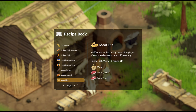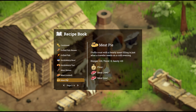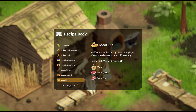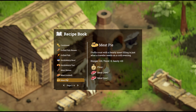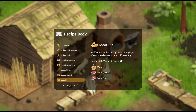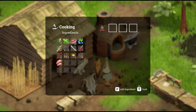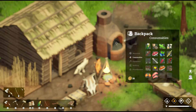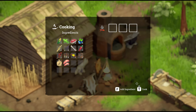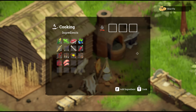Next up, we've got meat pie. Fluffy crust with a hearty meat filling — just what a traveler needs on a cold evening. It's plus 20 hunger, minus 5 thirst, and plus 10 sanity. This might be helpful when you're out killing zombies, because you decrease in sanity for every zombie you kill, so it might be worthwhile to have some meat pie on hand. It's meat and flour. There we go — and we made some meat pie!